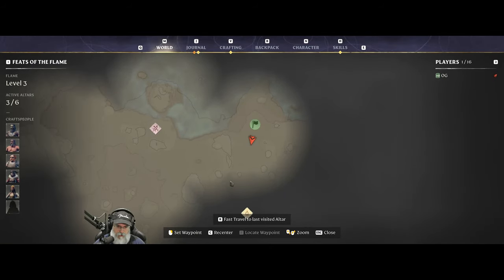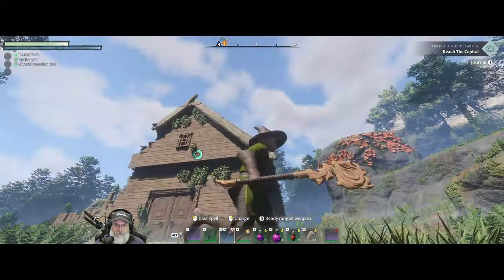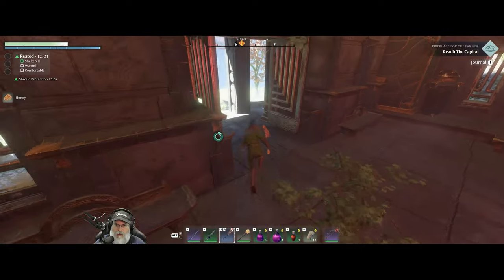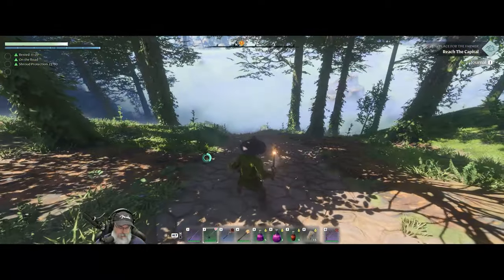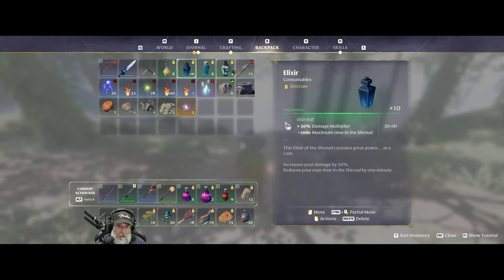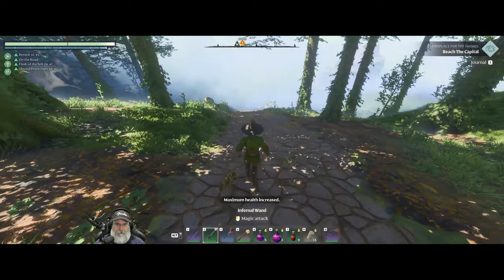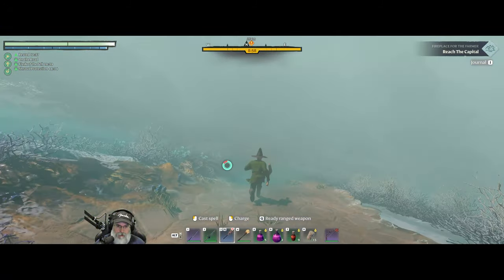Do we have a flame altar over here? We do — flame sanctum. Let's go do this so we get another spark. And we'll grab a honey to boot. All right, back on the road. We're gonna go down into the shroud, so let's take one of those. We'll hold off on an elixir for now, but we will take a flask of the fell. We're gonna do one of these and one of those. Make sure that's on fireball one and let's keep on going.